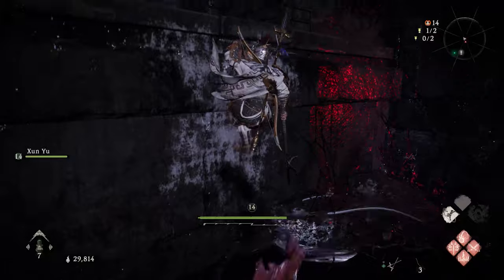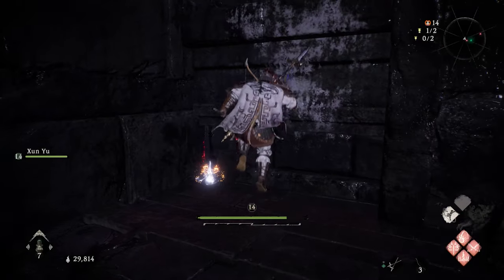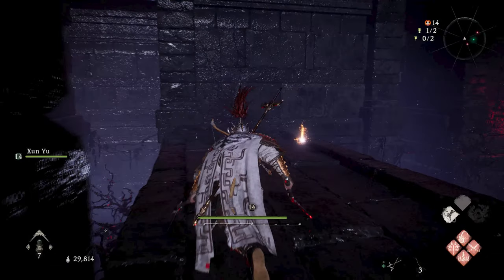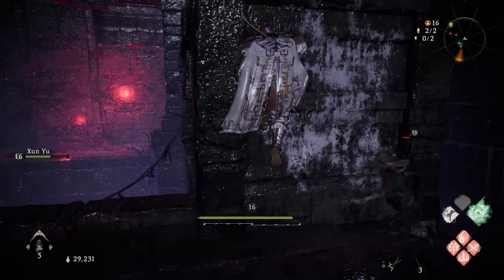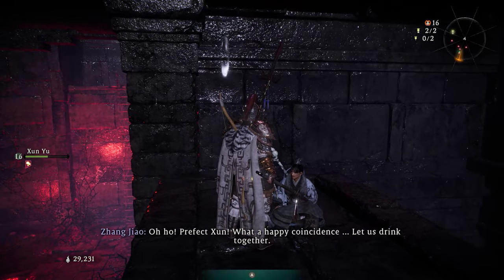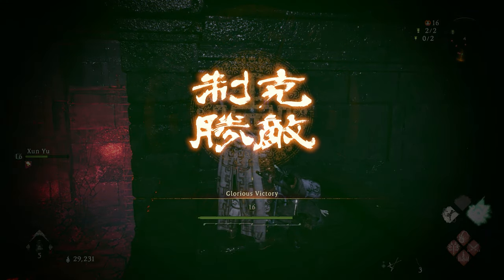Once you jump down here, you're going to jump up on this ledge on the left. The first spawn location is going to be up here. As you jump here, you can see the little glowing loot spot on the ground — that's where the cup is going to be. Click it and there it is. Once you get the cup of cordiality, jump up on the wall and talk to this guy. As soon as you talk to him, the mission is going to end. That's the first spawn location and the easiest one to grab.